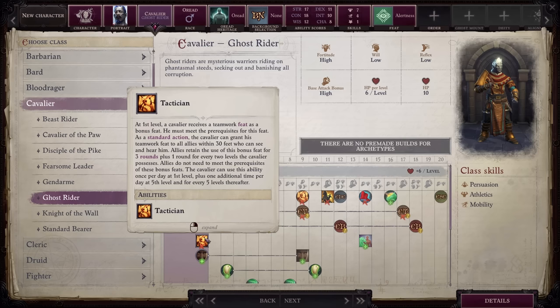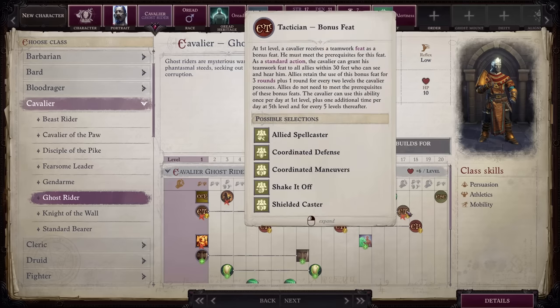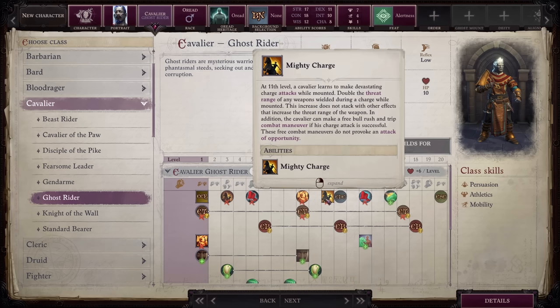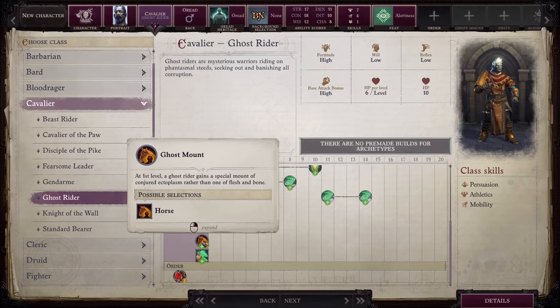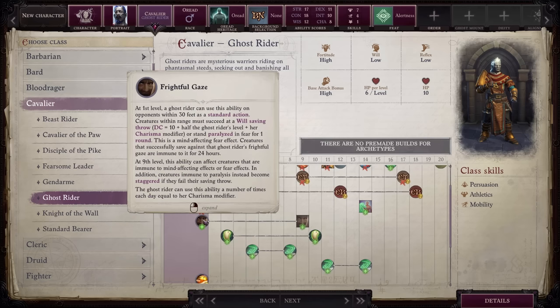Next on the list, we have Ghost Rider. You lose access to Tactician, all three ranks of Tactician bonus feats, Greater Tactician, both Charge passives, both Banner passives, and you are unable to choose your own mount since you must select a horse. This is all a massive sacrifice that deeply hurts the subclass. In exchange, you get Ghost Mount, which provides a horse mount made of ectoplasm instead of flesh and bone. You also get Etheric Tether, which is triggered when the mount is reduced to zero hit points and instead gives the mount one hit point while you take all the remaining damage. You also get a Frightful Gaze ability which forces enemies to pass a will save or become paralyzed. At level 9, you can use this ability against creatures immune to mind-affecting effects, and even if enemies pass the save, they become staggered.